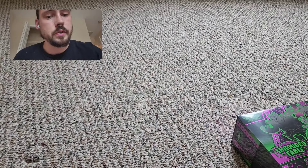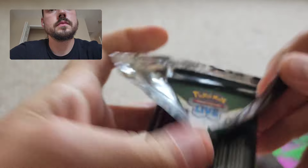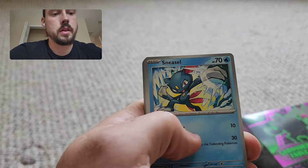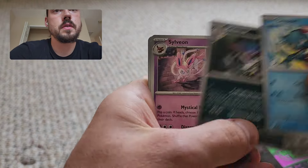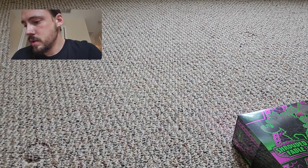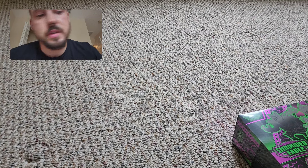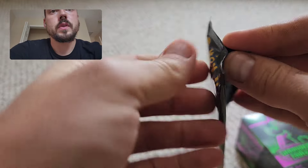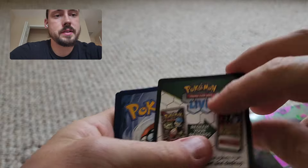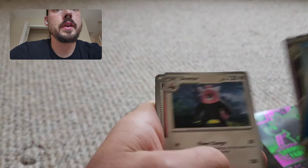Stufful, Horsea, Blood Moon Ursaluna. Hollow Fighting Energy. Pawglass, Toxicroak, Revavroom EX Full Art — not one of the more valuable full arts by any means, but still a good pull. Hoping to see an SIR, maybe two, out of all of these packs. They are tough pull-rate wise, but I've had pretty decent luck with it overall.